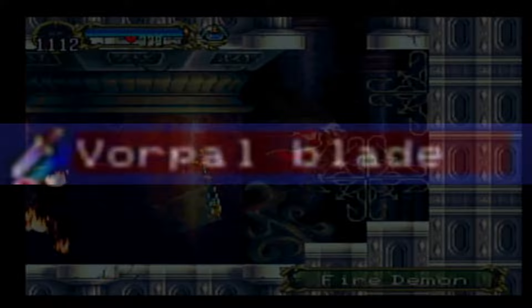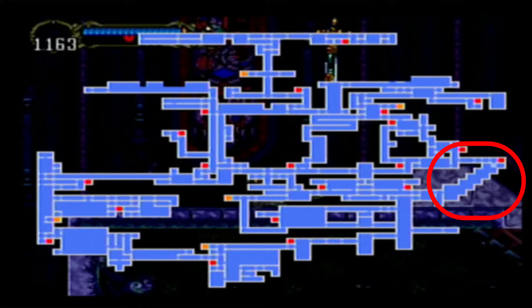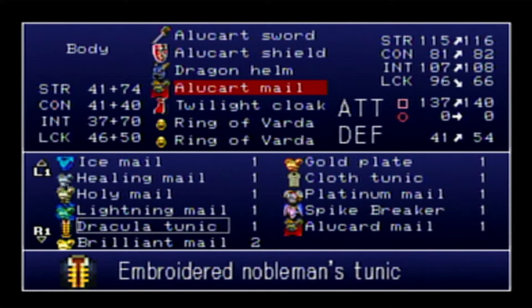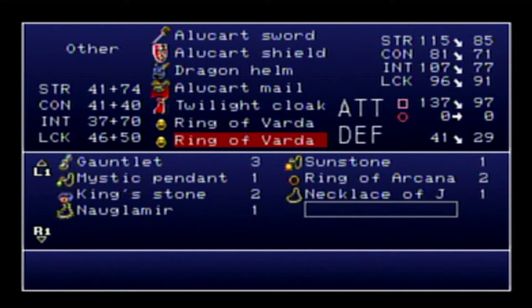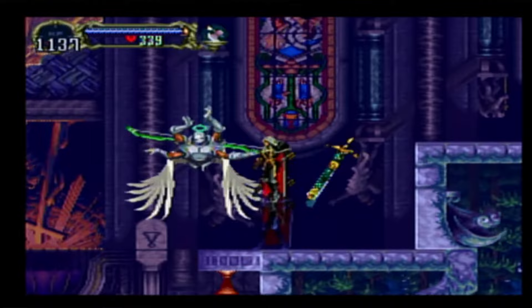Next up is the Vorpal Blade — easily the most difficult farm of these three, and one of the hardest ones in the game for me. I probably did this a hundred times originally to get the one I have. I wasn't able to get one during this recording, so I didn't want to bore you with it. For all those hunts, you're probably going to want to use the Alucard gear for the massive luck increase. I'm undecided whether leaving two Rings of Varda on is better as opposed to one Ring of Arcana for the rare drop bonus. For this one in particular, so I can three-shot the Archers, I'm going to switch to Varda — but your mileage may vary.